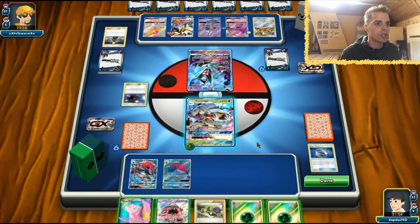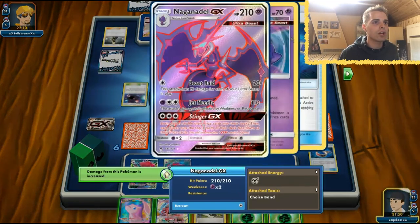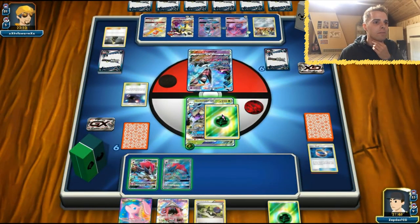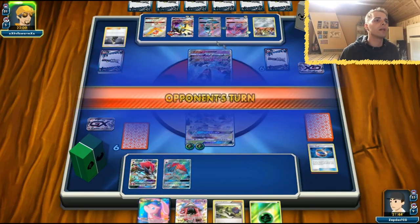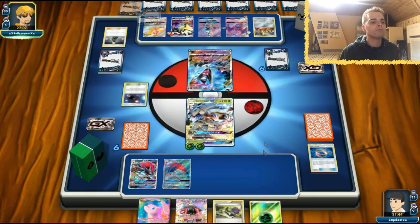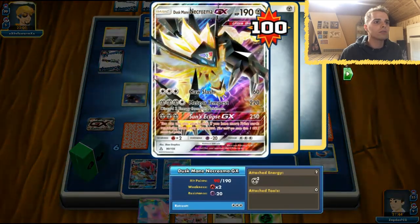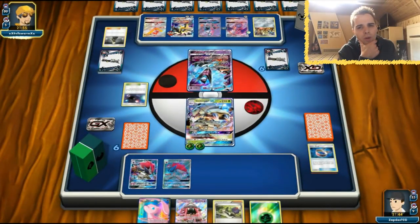We get a Grass Energy. Grass Energy won't help us directly, but a Grass Energy on a Mew EX can one-shot Naganadel. We're going to get one Grass Energy to Golisopod for now. Next turn we Tapu Lele something — we have access to Tapu Lele to rely on Guzma. Mew can knock out this guy with First Impression minus 20. What will we knock out?